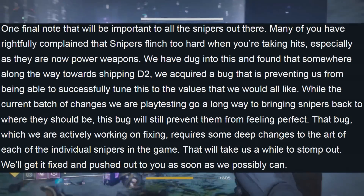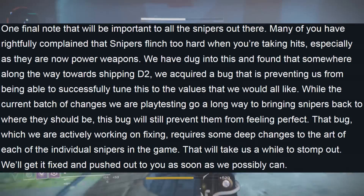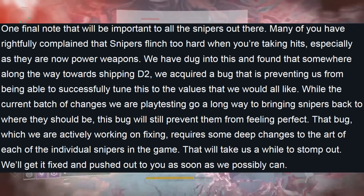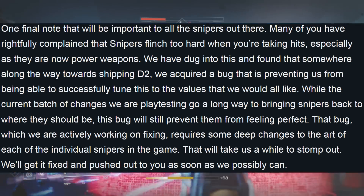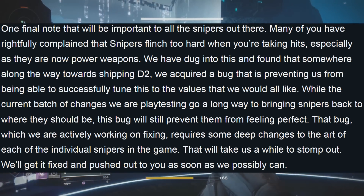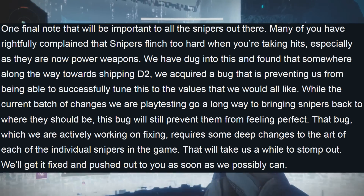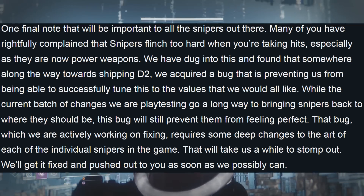One final note that will be important to all snipers out there. Many of you have rightfully complained that snipers flinch too hard when taking hits, especially as they are now power weapons. Bungie has dug into this and found that somewhere along the way towards shipping Destiny 2, they acquired a bug that is preventing them from tuning this to the values they would all like. They'll get it fixed and pushed out as soon as they possibly can.